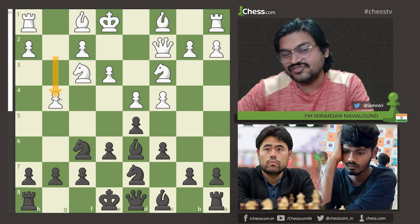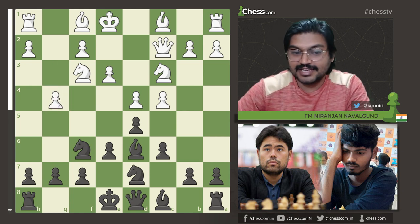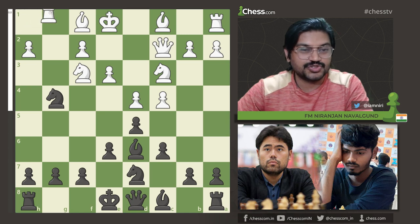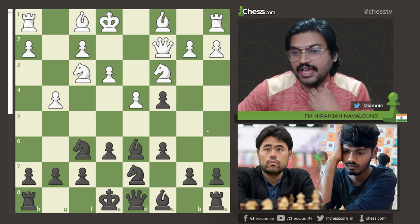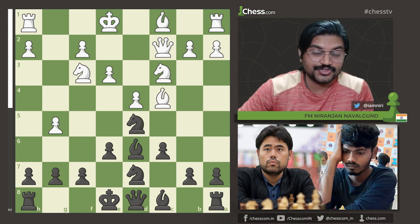After g4, Black has different options — Black can take the pawn or play Bb4. Taking the pawn would mean White has Rg1 and the game goes on. But in this position after g4, Senthil Maran played dxc4, then g5, Nd5, Bxc4.